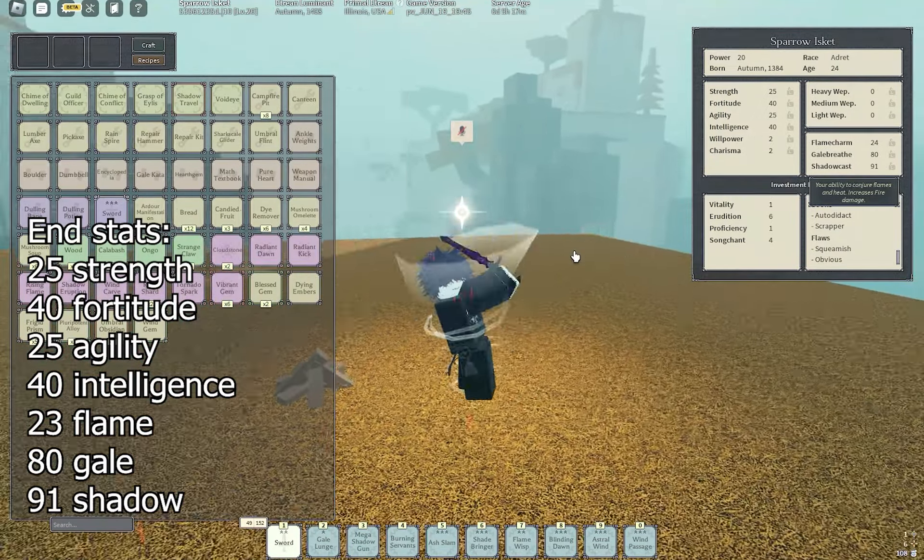Now let's get into the mantras. We have Ash Slam — just got a bloodless on that, and since we only have 24 Flame Charm we can't really level it up. We have Astral Wind — you definitely want to get this because when you inhale Astral Wind with your burning servants, it makes it the biggest. Then Dawn Walker for the Protagonist Syndrome talents. Blending Dawn is really good with the Wind Gem; you hit multiple people at once and they don't really know how to parry it. Then we have Burning Servants — that's what makes the build, it hits everybody. Put two strats and two vibrants on that. Then my big Shadow Gun: three perfects, three clouds, three crystals, three strats, and three vibrants. It does like a full bar to people with high HP.